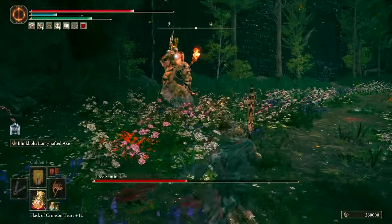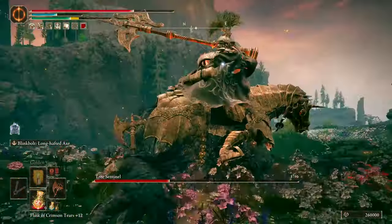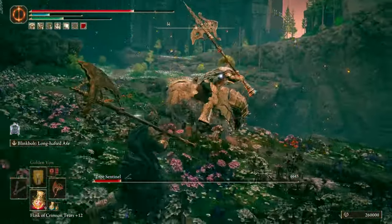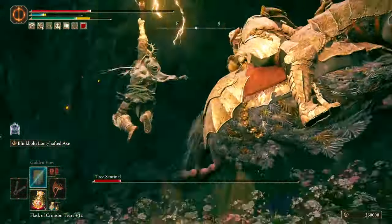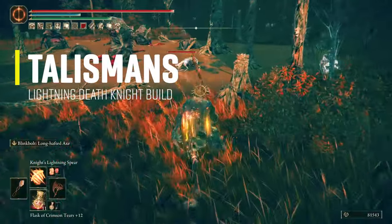The full set will only have 47 poise, so I swap the boots for Radahn's greaves to get past the magic 51 poise number. Also, each piece of this armor will increase dragon cult incantations by 2%, so it will be a 6% increase with only 3 pieces from the set.